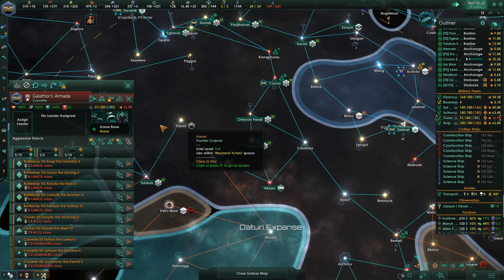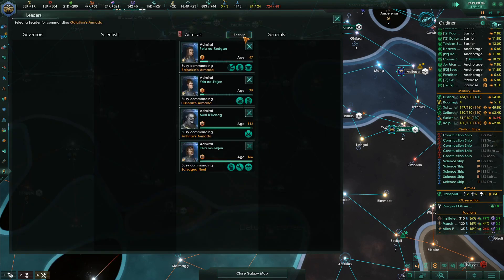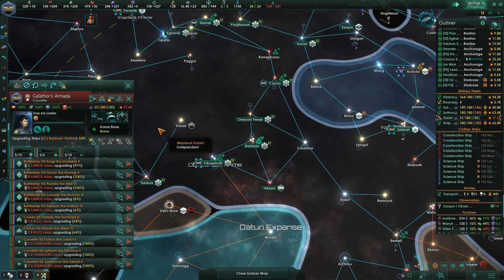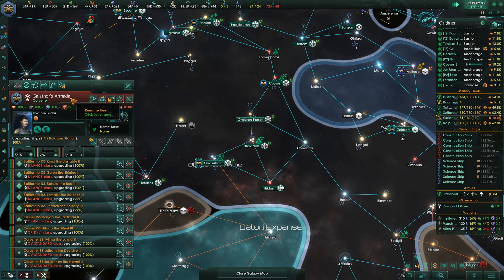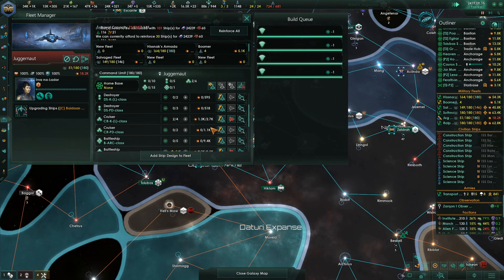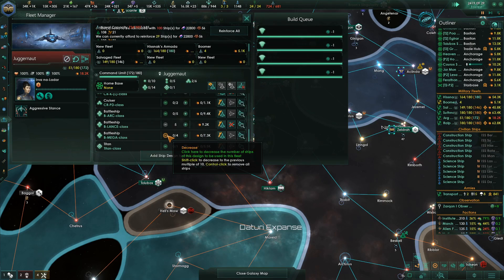Who are these guys? That fleet right there — you need a leader. You need a leader. We're going to give you... let's change this. You're going to get the juggernaut stuff. What is your fleet made out of? Ships upscaled.